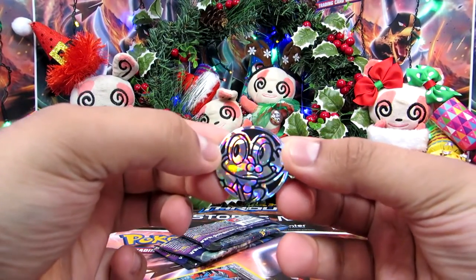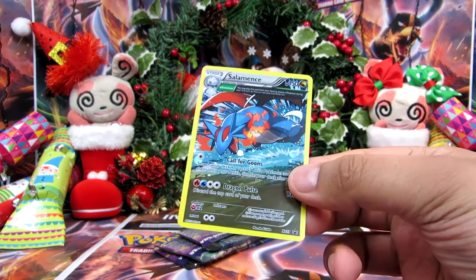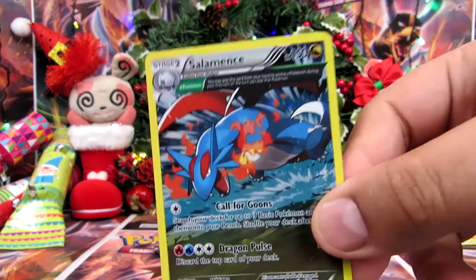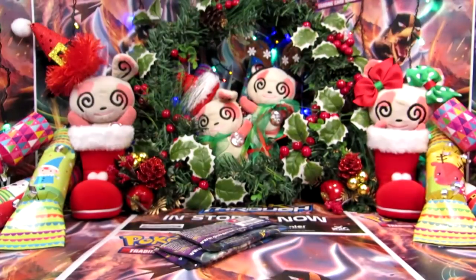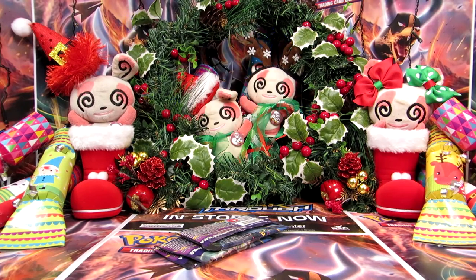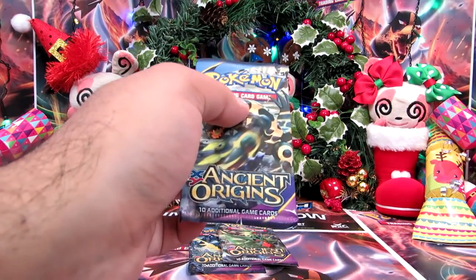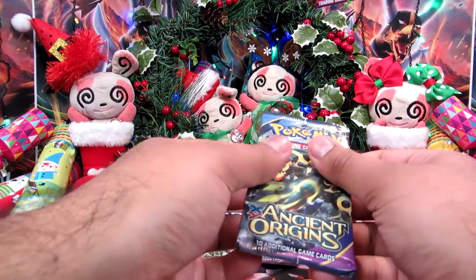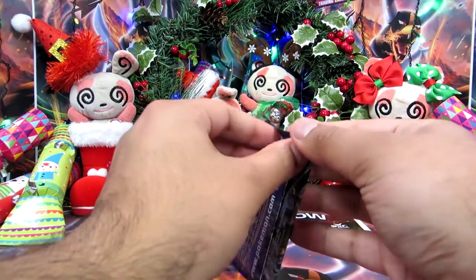Okay, so we've got a Froakie coin here. Awesome. And then we've got a Salamence promo card here, XY59. Give you guys a closer look at that. This hat is quite uncomfortable, which is beautiful. I don't even know why I bothered to wear it, but I thought I'd get in the Christmas spirit as well. I'm normally dressed to set up, but I never dress myself up, so I'm kind of there.